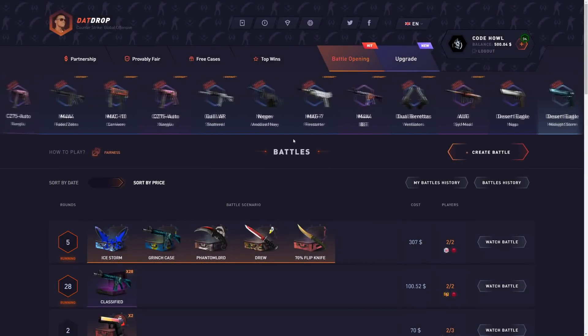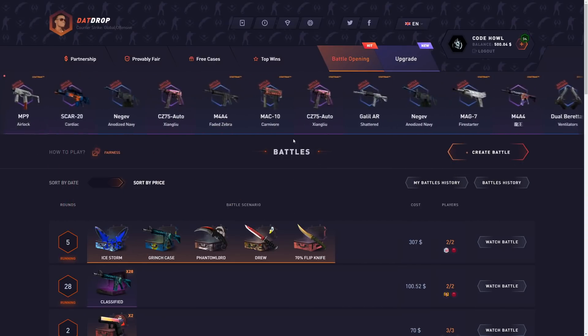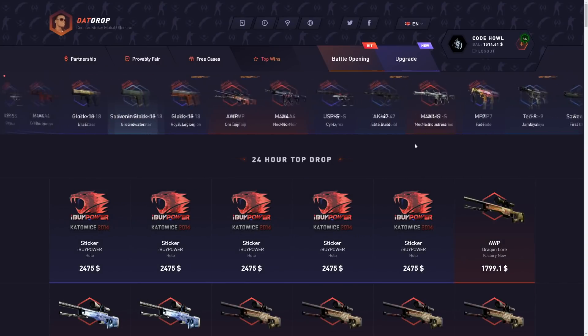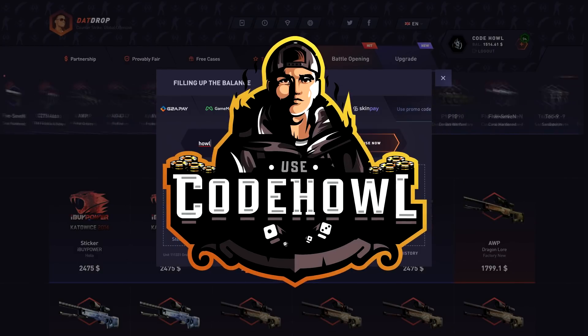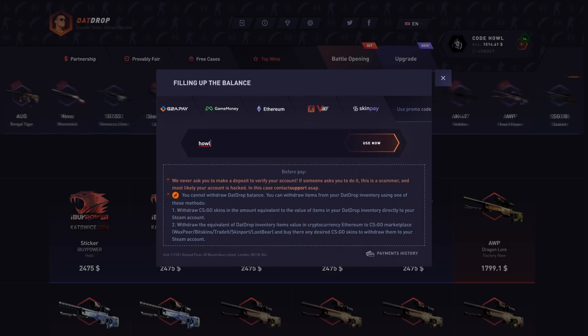Yo, what is going on guys? Welcome back to a brand new video. We're at $500 in my balance. Today I'm going to test out the new Fracture Case on Datrop. But before I start the video, if you want a 5% deposit bonus on Datrop and support me, click the plus tab on the top, click promo code, and type in the code HAL. I've now sent in information about skins and odds to Datrop regarding the new Howler Case. So all I need you guys to do is keep smashing the code, and hopefully in the near future we'll see the Howler Case on Datrop. Click use now for a 5% deposit bonus.